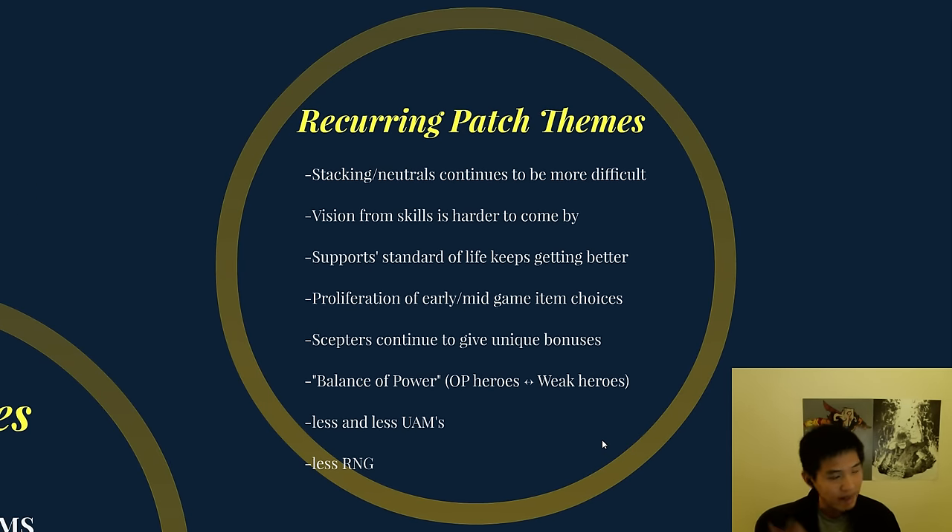Here are some patch themes — things that have happened in prior patches and continue in the current patch. Stacking neutrals continues to be more difficult. Before there was a limit on stacks added, then auras were added to creeps, now there are more and stronger auras. More distance between camps is also something of note. Roshan also falls into this category of getting a little bit stronger and more difficult.